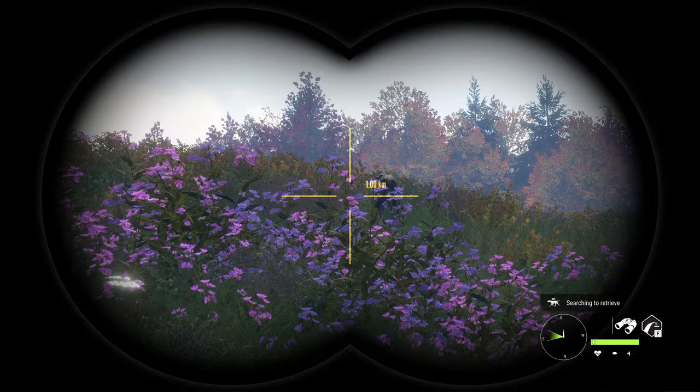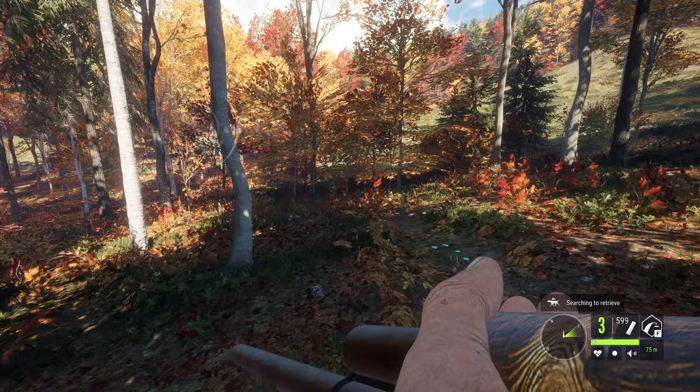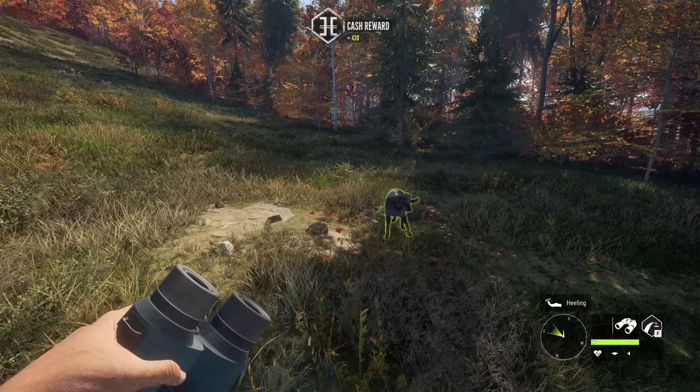There is another rabbit right there. Let's go ahead and drop a shot into it — and that's a dead rabbit. By the time we get over to it, the dog will have just got there. Not really worth using the dog for the rabbits in my personal opinion, but it is quite nice for waterfowl.